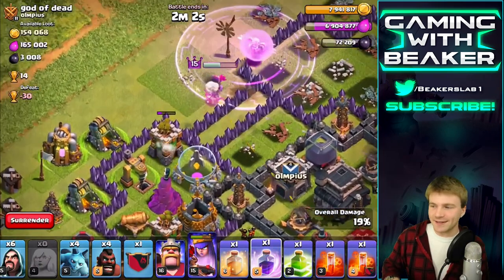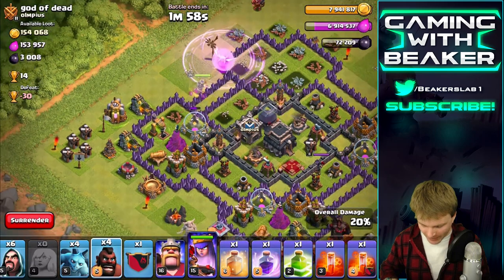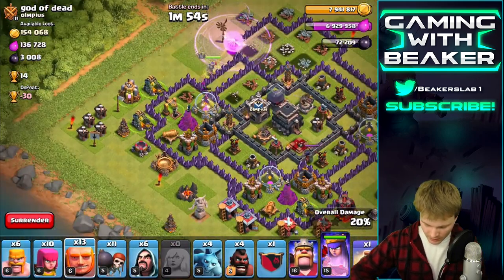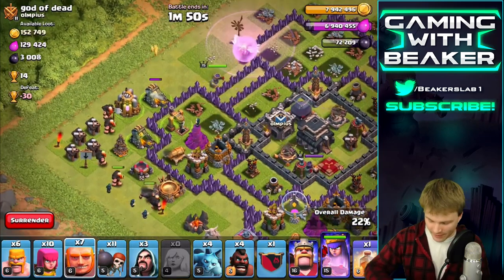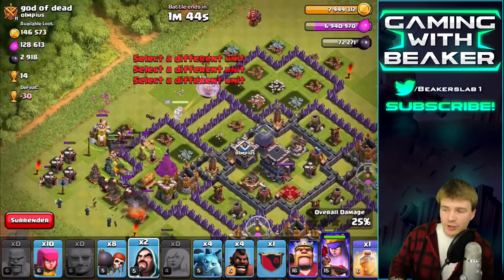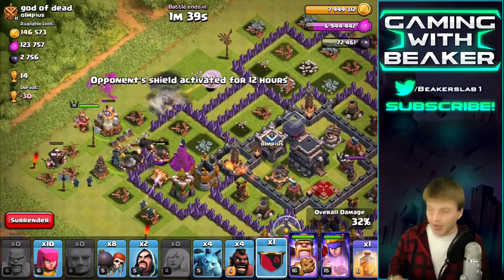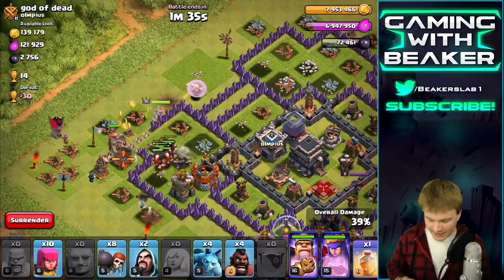That was sketchy - I was talking to you guys and not paying attention. Anyway, we're going to start dropping in troops now. We have some giants so let's drop some of those, a couple of wizards to start clearing stuff, and then we'll drop the rest over here. A couple wall breakers - get in there buddies. The queen looks good, we're gonna drop the king real soon. Get in there king - hit the bomb, nice!